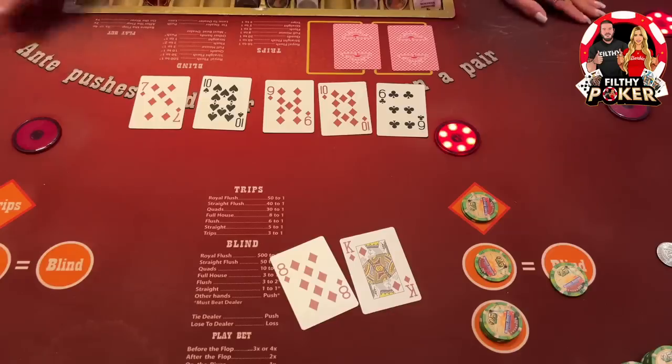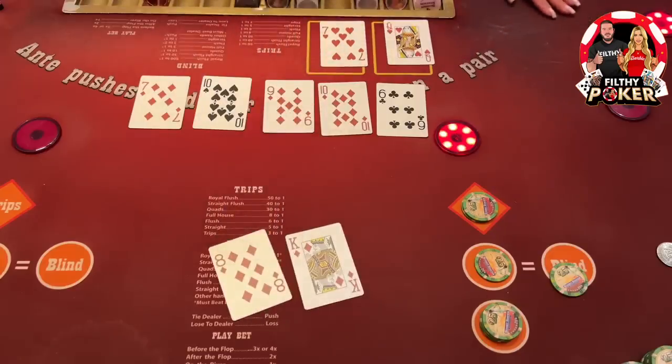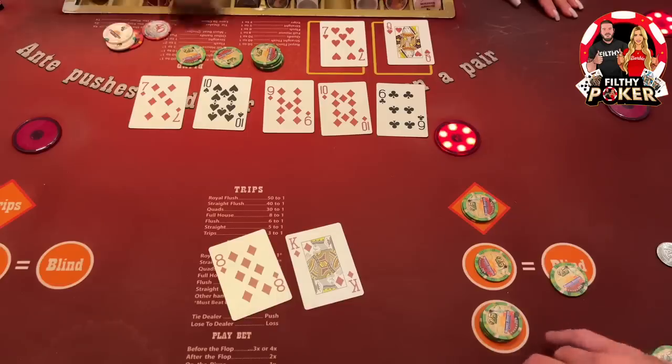Back-to-back hands, we like it! Got a seven — she qualifies. All the tens are already on the board so she already qualifies. Not too bad.